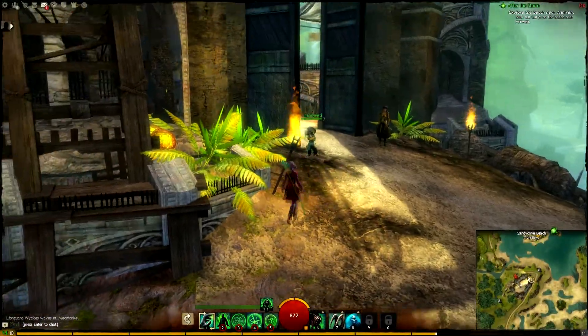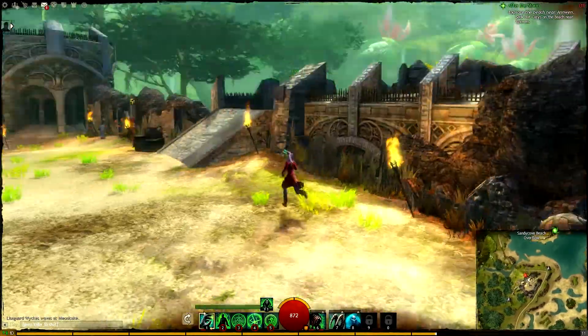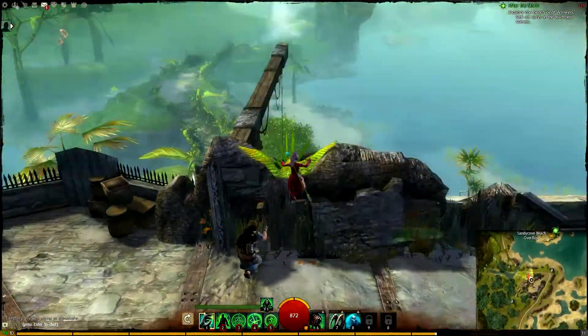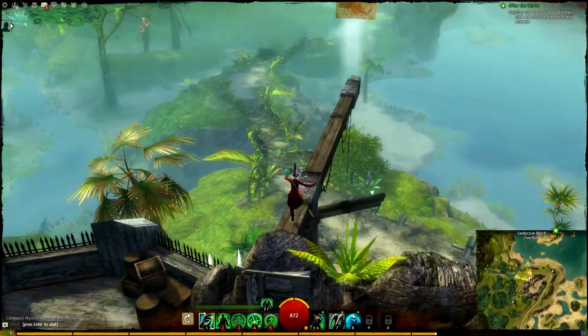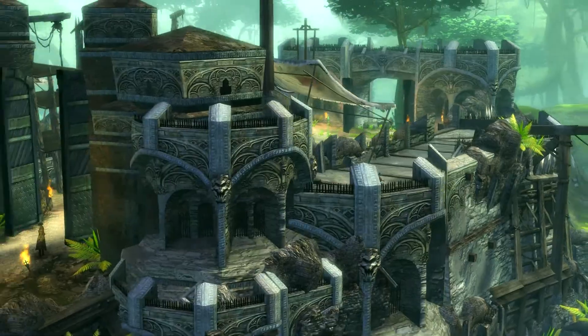So here we are at the next Vista point, this is at Sandy Cove Beach Fort. This one's really simple. It's on the front of the building, the north face of the fort building, and is a simple piece of timber wood sticking out from the fort which you have to jump onto — not really hard at all — and go across slightly to press your F button.